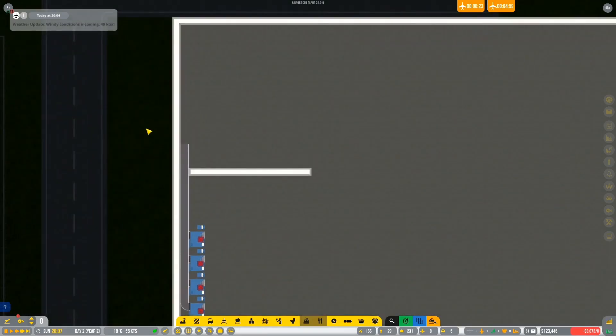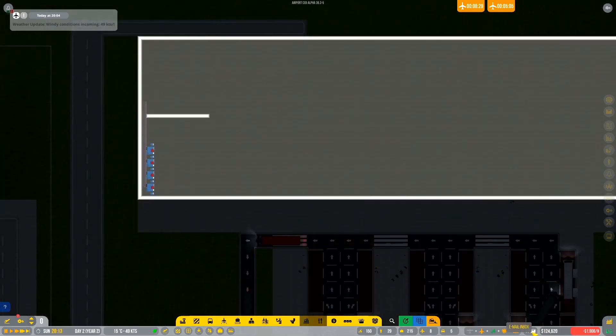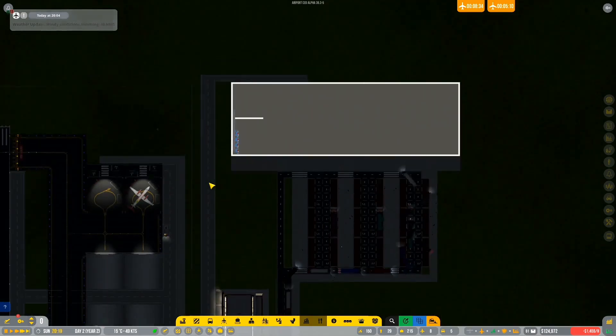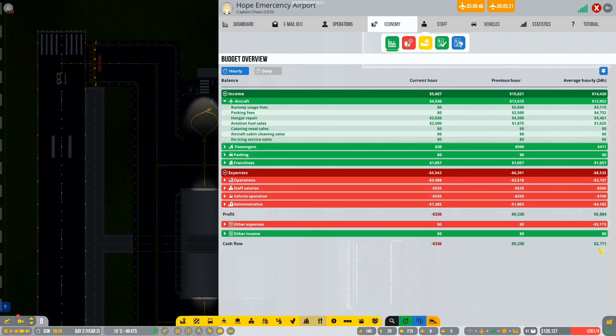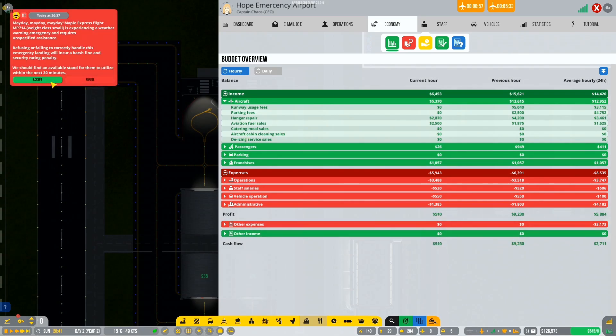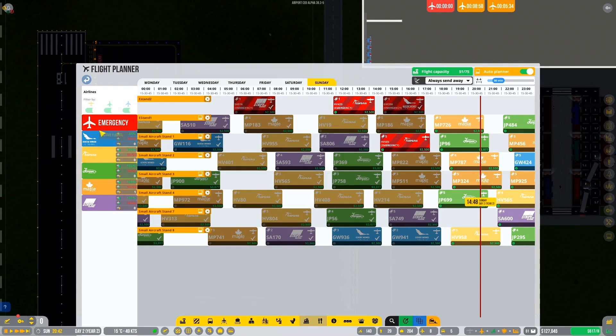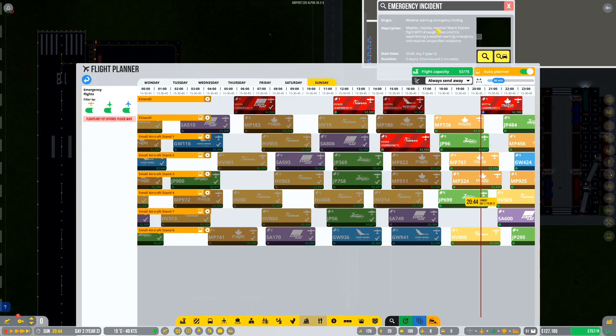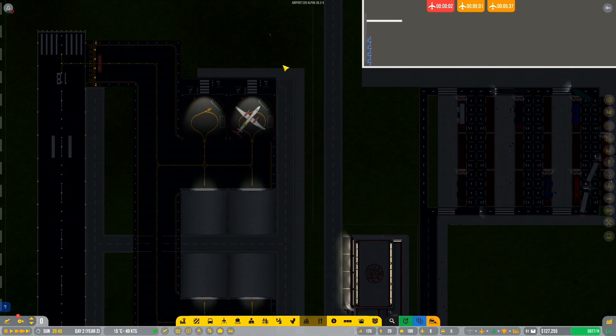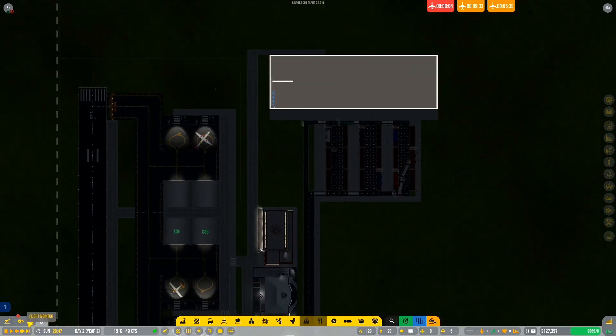All kinds of issues, and baggage handling still needs more research. But at least our money is slowly coming back up and we should now see good numbers all around. Another emergency slotting in - let's get it landed. What kind of emergency is this? Unspecified - that's okay. Let's speed it up.